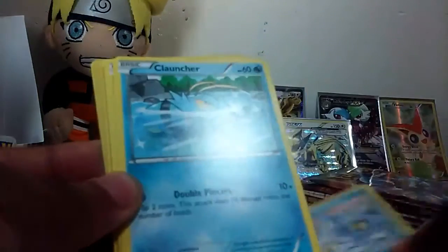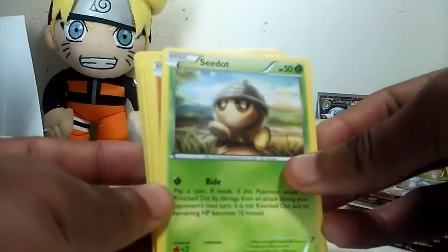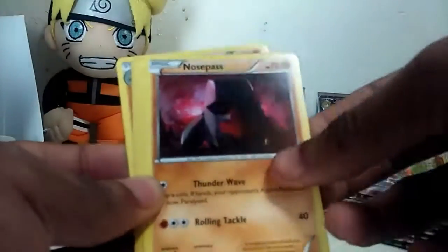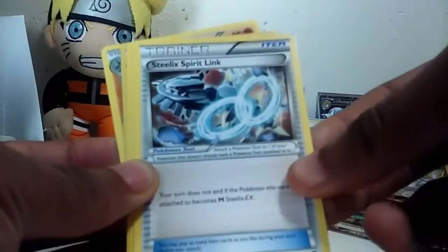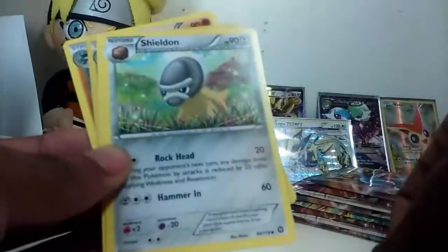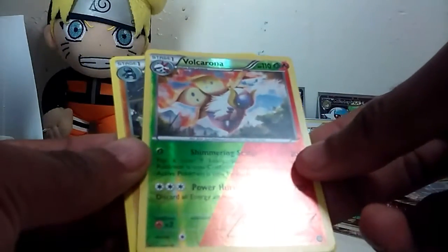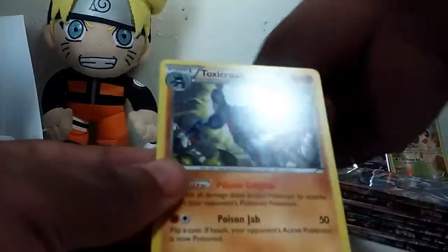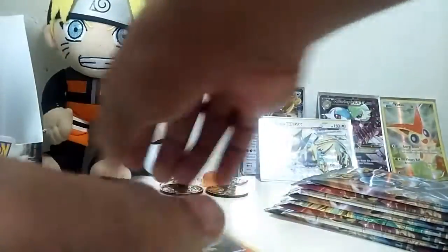We got a Grigmite, a Clontra, CDOT, a Nosepass, a Litleo, a Steelix Spirit Link, a Seodon, a Zoellus. We got a Reverse Holo Rare and a Tosco Rare. So we did get a Reverse Holo Rare - pretty good.